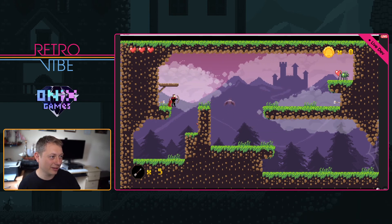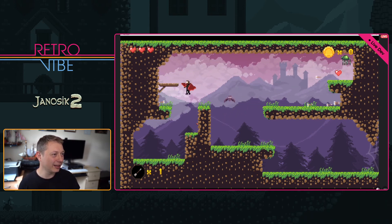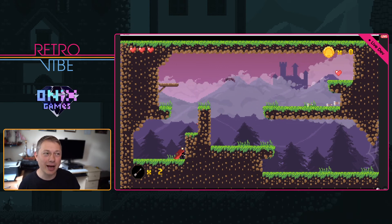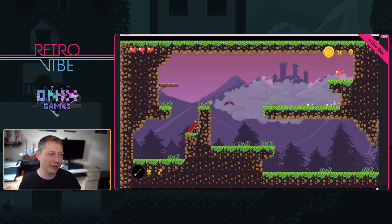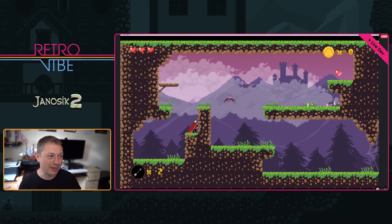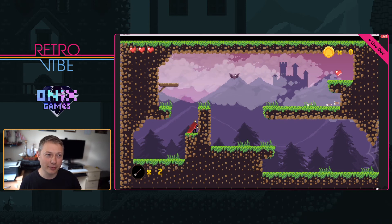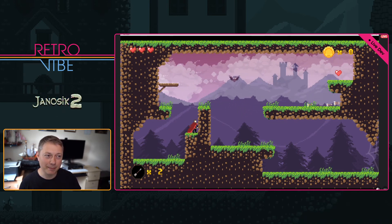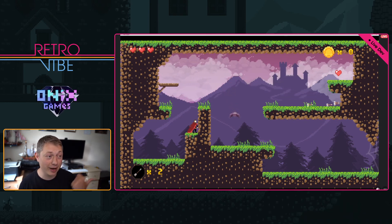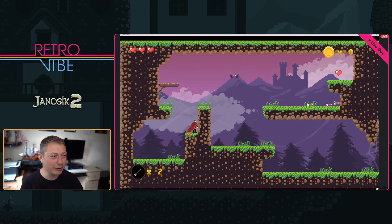Someone asks who created the music — I switched it off for this session. The music is by Juhani Junkala, a guy from Finland who did an amazing job. He's working on Yanoshik 2 and will produce the new soundtrack. For Yanoshik 1 I found him on Open Game Art — the track was free and the game was free anyway. I contacted him straight after because his work was so good and I wanted him for Yanoshik 2.